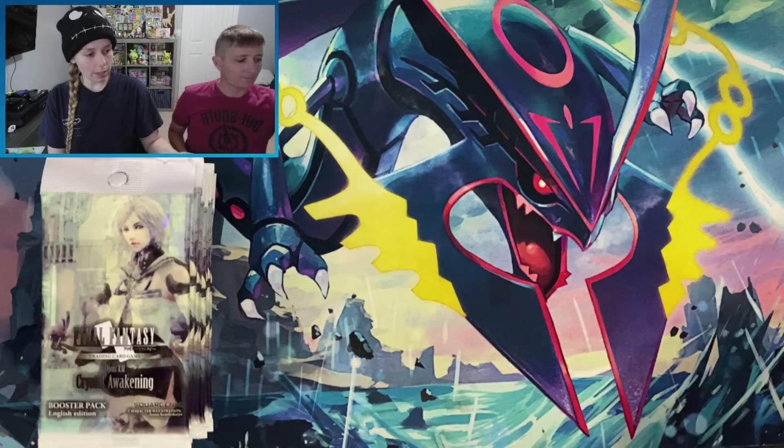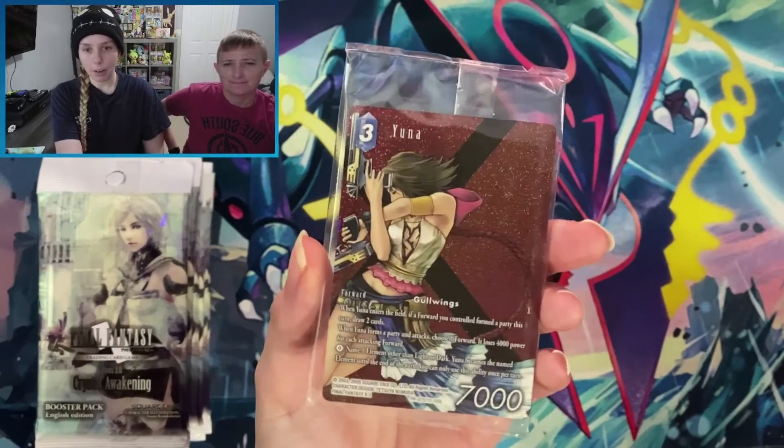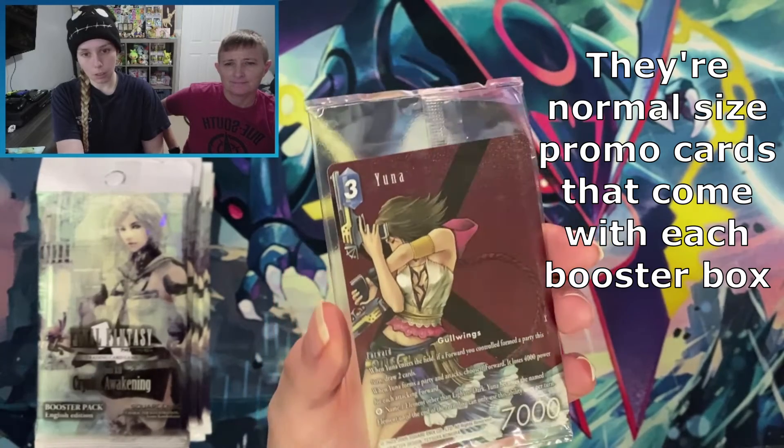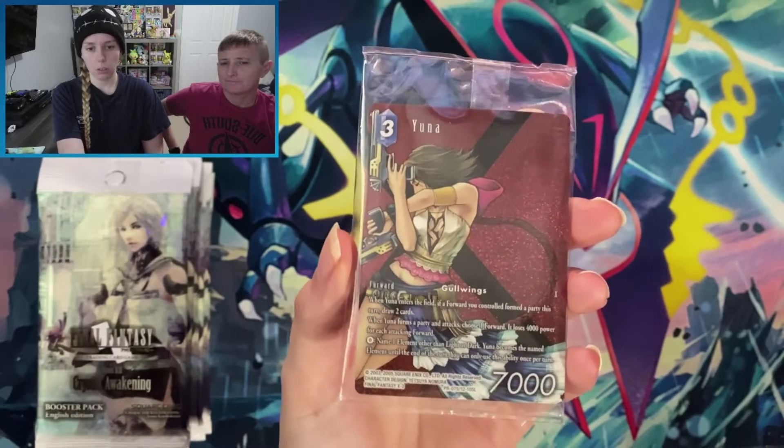Another difference from Pokemon: there are no energy cards in the packs, and there are 12 cards per pack instead of 10. After going through all the packs, the breakdown is: seven Commons, three Rares, one Hero, and then a holo which can be a Legend or any of the other rarities. They do make non-holo Legend cards which can come in place of the Hero slot. That's pretty much the gist of everything — enjoy the opening!